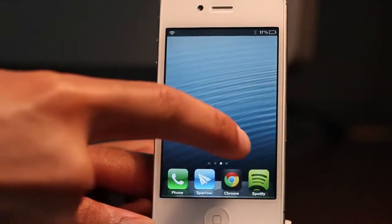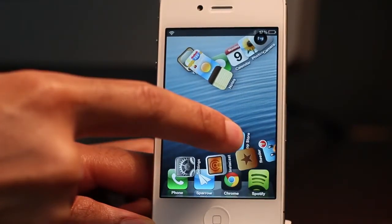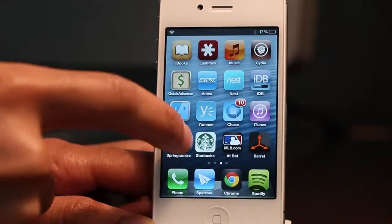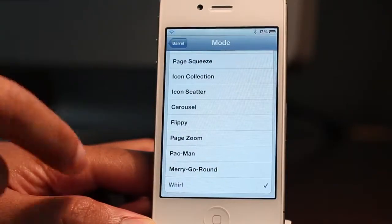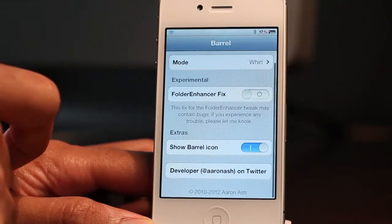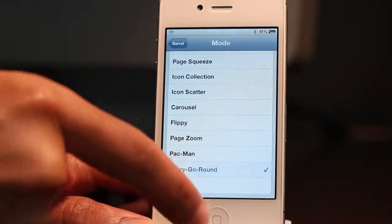I figured I'd show you the new mode here — that is Whirl. Notice how it just kind of whirls around; I've got it going in slow motion there. Awesome new mode for Barrel. Of course there are tons of other different modes that we can look at, and Whirl is one of the latest modes to be added — actually it is the latest.